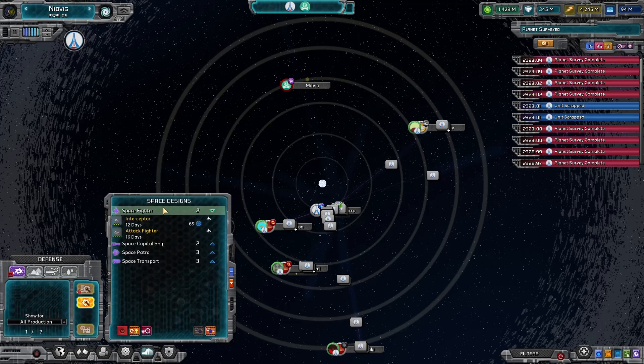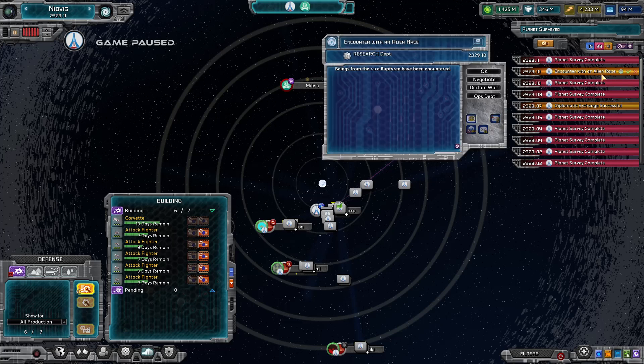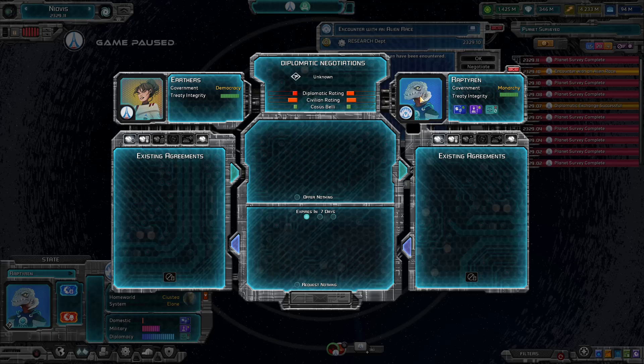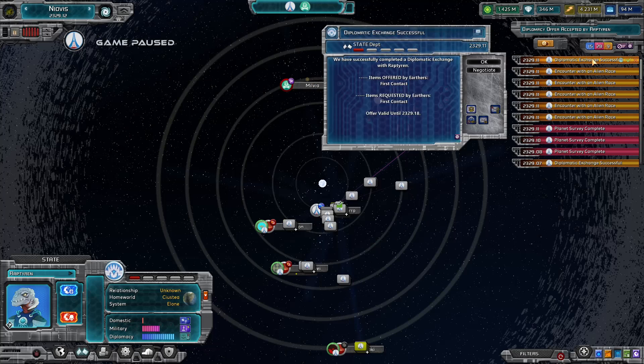You're also not building any attack fighters. I want more attack fighters. So we've got an encounter with an alien race — the Raptorin. That sounds like what I would expect them to look like. First contact — successful.